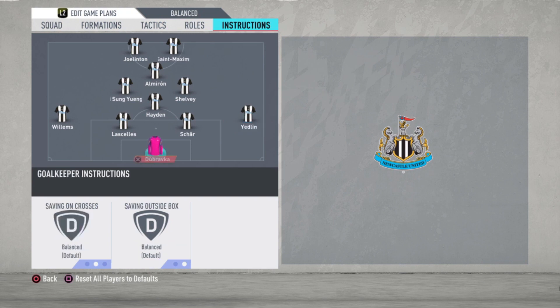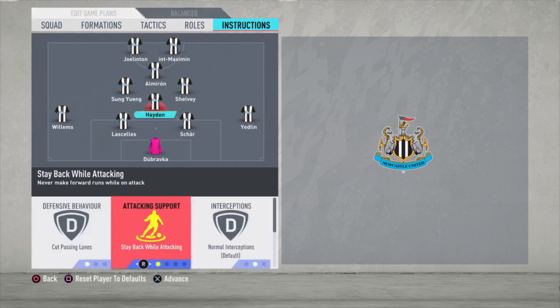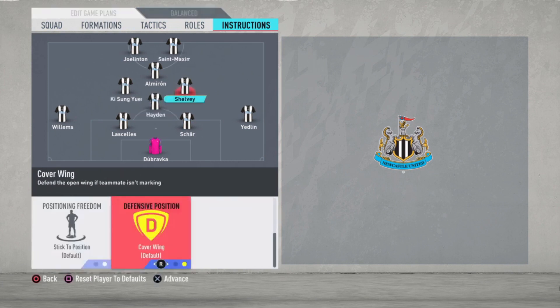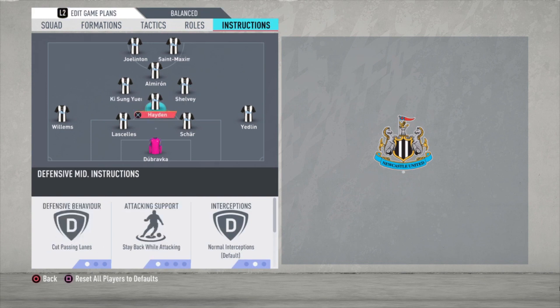Try not to lose the ball and create your chances — this works wonderfully if you can handle that. For Hayden: cut passing lanes, stay back while attacking, and cover center. For Shelvey: stay back while attacking and cover wing. So when Jatlin is running forward, Shelvey falls back to the right side to cover that space.